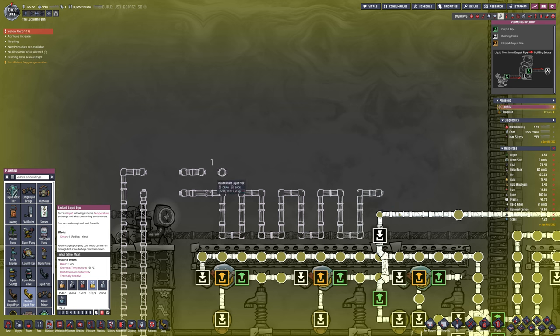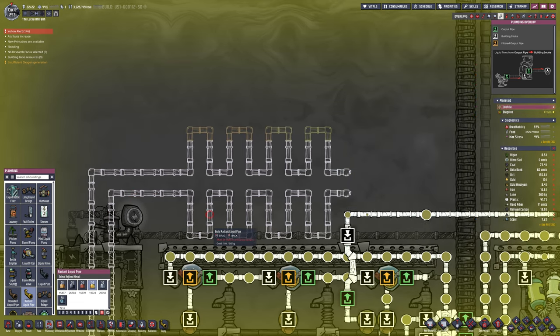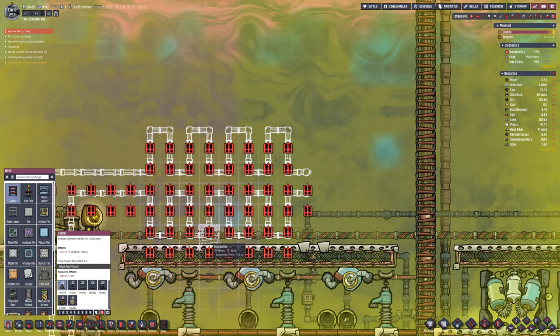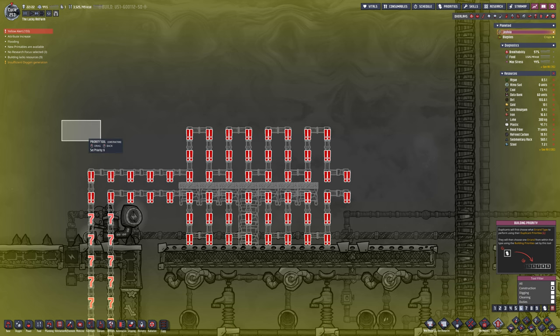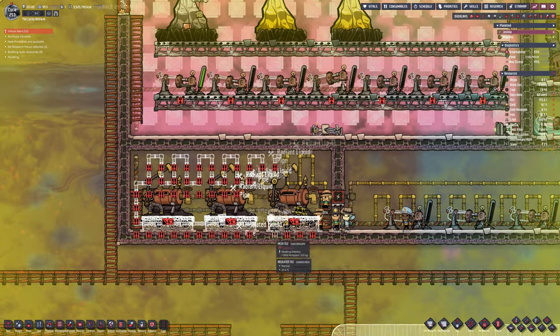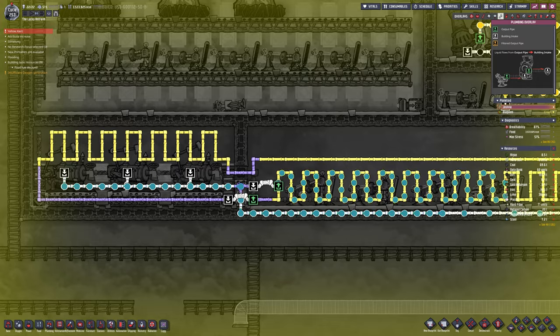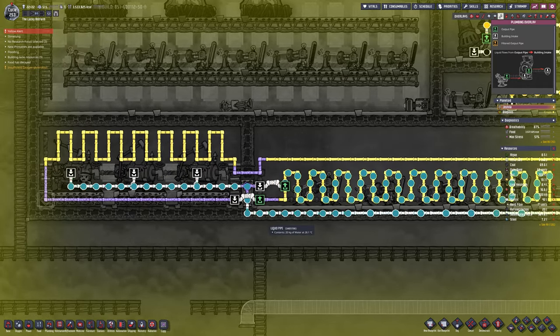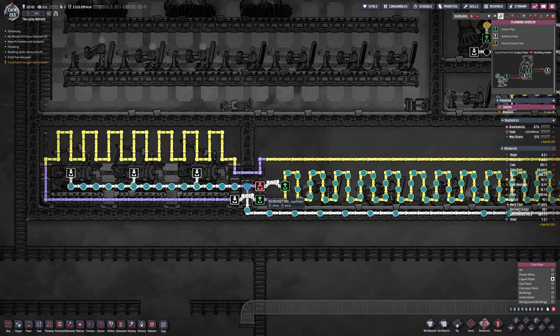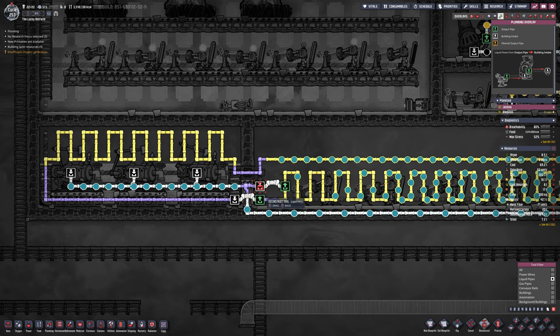I will set some automation in the base so that when we get to somewhere between 1.5 and 2 kilos of pressure for oxygen in the base the system takes a break, because any more than that is unnecessary. Actually if we just use the standard vents it can't get higher than that anyway because it'll be over-pressured, so I might drop it down to about 1,500 because anything above a kilo is comfortable for them. You can see the heat is traveling along the pipes as intended — the generators kick in eating that heat, then send back the cooled liquid back into the room and rinse and repeat.